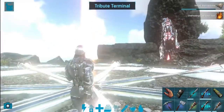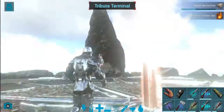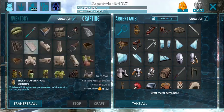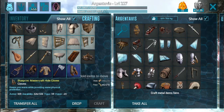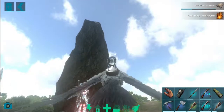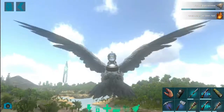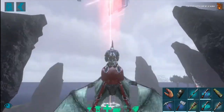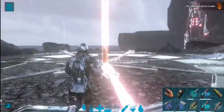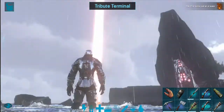This is the first time you have to do it. We have to do it with leather armor. This is the Ascendant, Journeyman, Mastercraft — this is the armor level. Let's do it for the second time. This is the artifact.